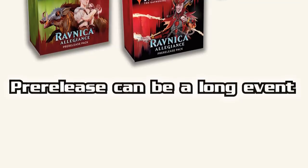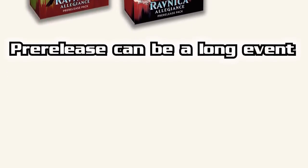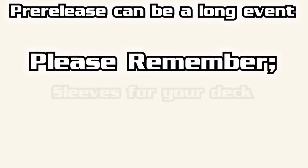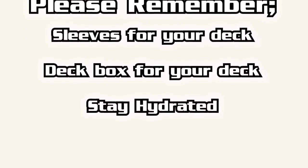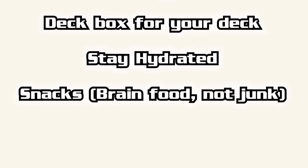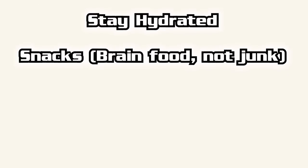A pre-release event, while casual, can last a really long time, especially if a store has a lot of attending players. These next few sentences may be some of the most important in this video, so listen up. Bring sleeves to sleeve up your deck, bring a deck box to hold the sleeved deck, bring a bottle of water or a drink that doesn't need refrigeration, bring a snack — preferably something healthy like an apple or two, maybe a Nature Valley bar. Eating candy bars or potato chips is not the best brain food.